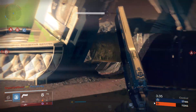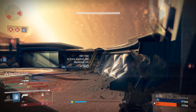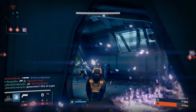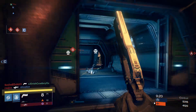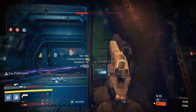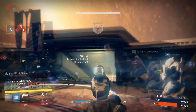When I use this gun in crucible, it kind of feels like how hand cannons used to perform before patch 2.0. It has incredibly high aim assist and can potentially get up to a 2-shot kill. It does 95 damage for a headshot and 64 for a body shot. Once you do have the perk activated, the gun feels like it has no recoil.